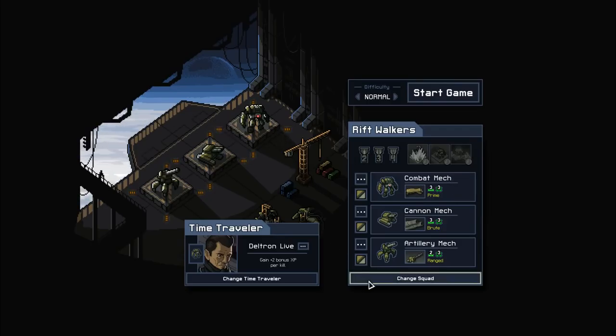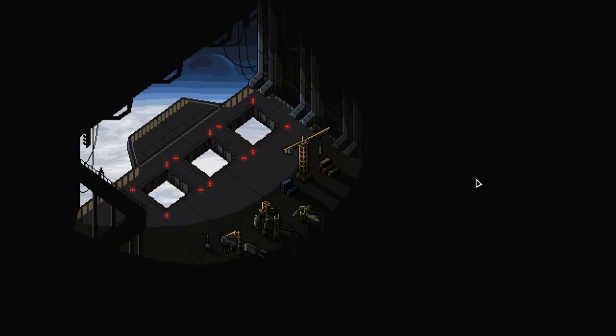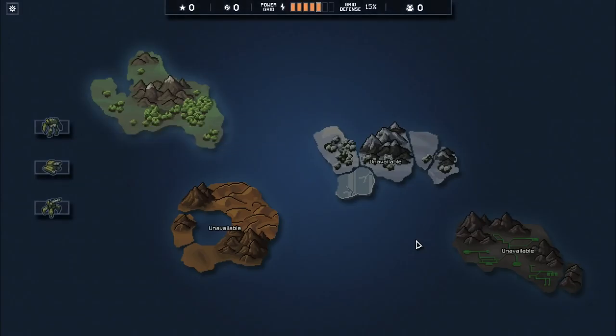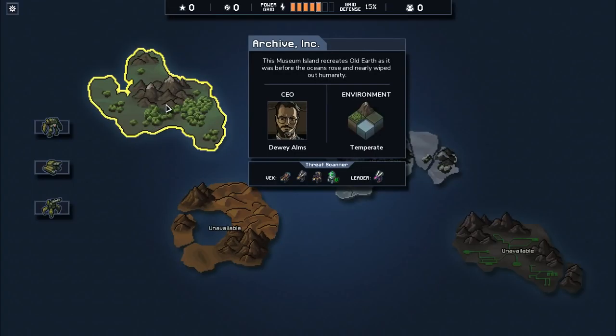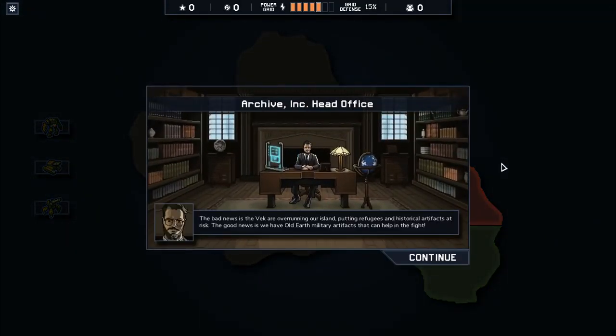We're just gonna play with the default. This is sort of a roguelite-ish game where it's randomized, and you kind of play the game in runs. You can complete the game in a couple hours and then you restart and do it again with a different mech group. So there's these four islands.